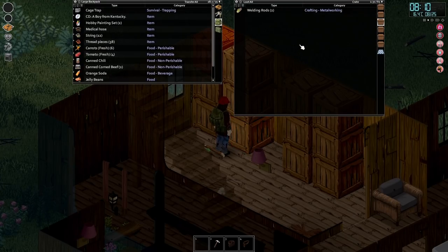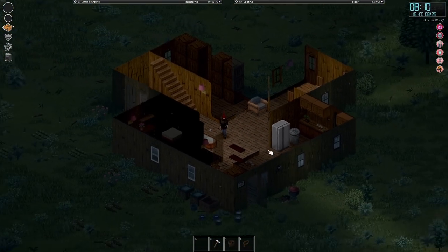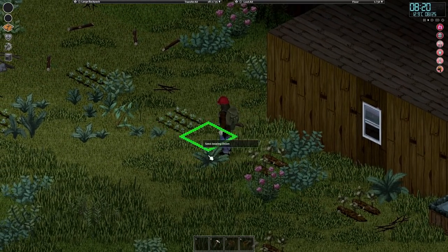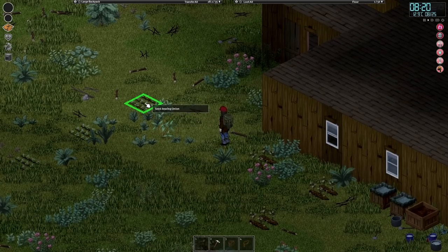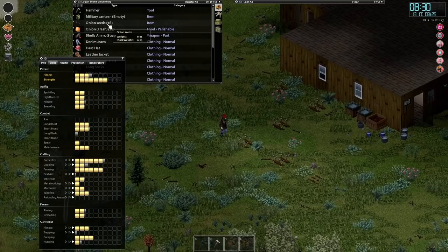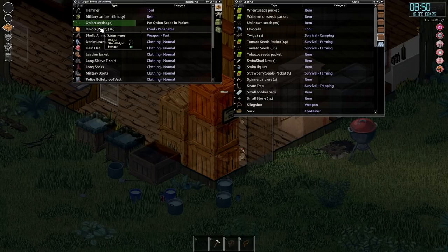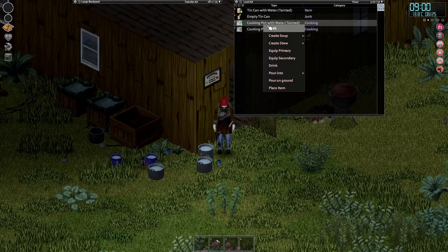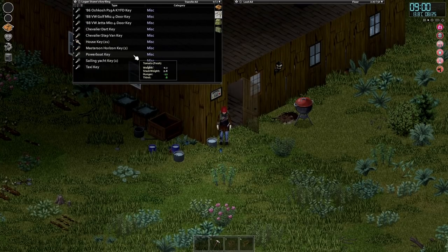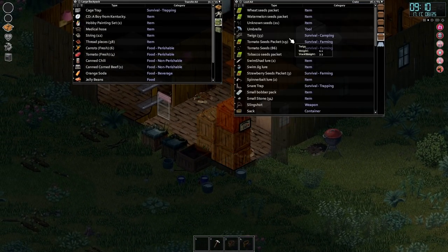We got everything we needed — propane, decorations, all sorts of random stuff. Barry's still doing all right. If you shift left-click 'transfer all', it transfers everything into the assigned containers — crafting goes in there, metal goes in there, tailoring goes there. Really useful with this mod. I need to check on my onions. We can harvest them — thank god! I was worried they were all dead. Looks like I left the carrots too long — that's a shame, but we've got plenty of carrots. We're short on onions but we leveled up in farming and we've got 26 seeds!